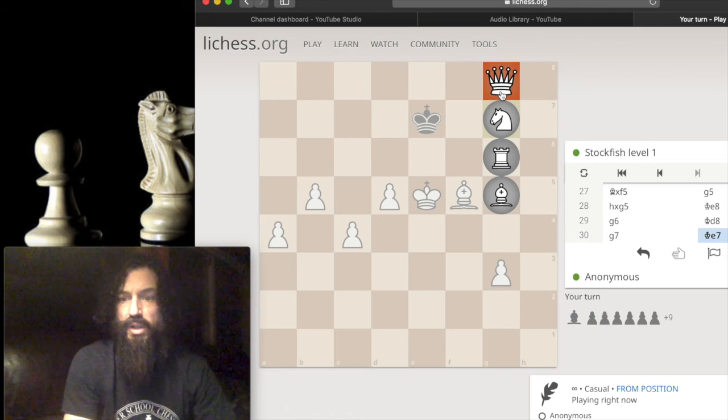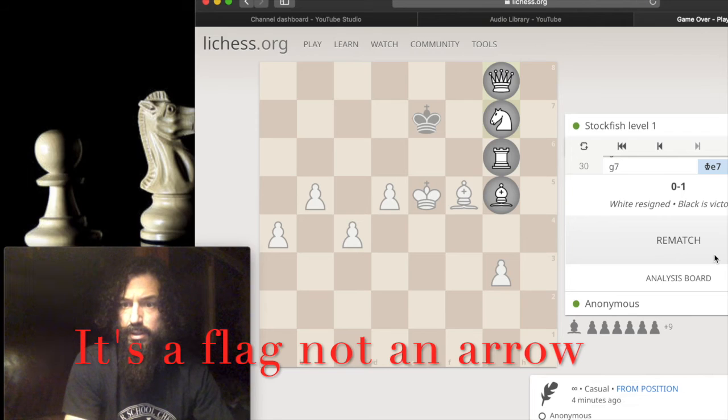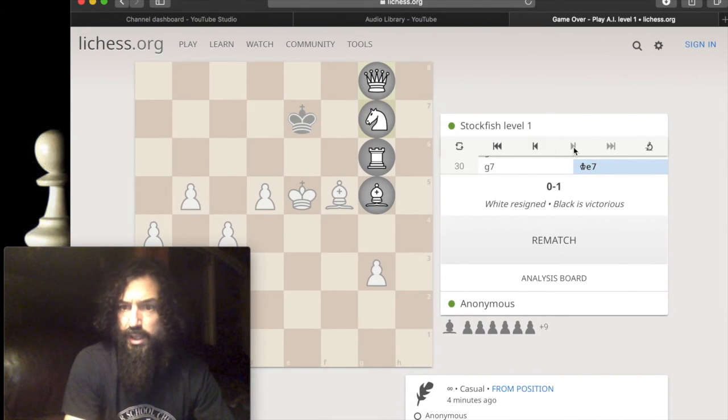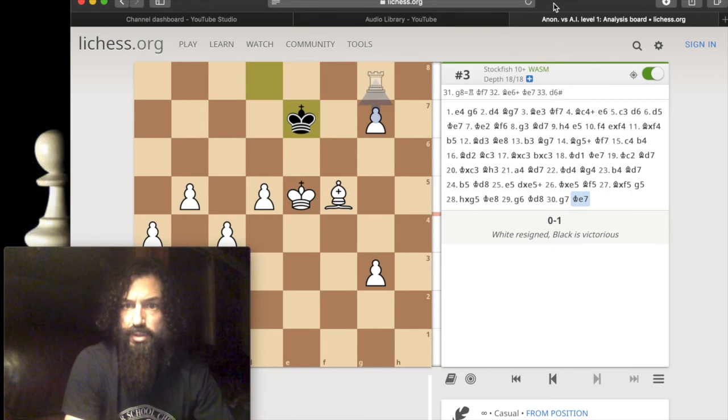I got my queen, so I'm going to go ahead and double tap this arrow over here. Let me pull this over. This little computer icon — I click on that, and below the board should be the move log.